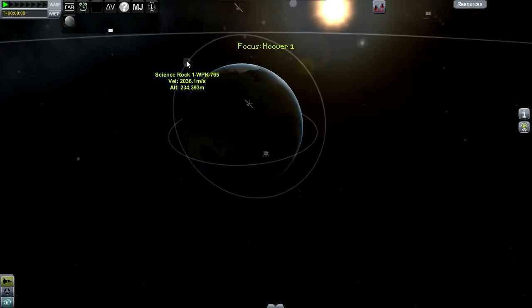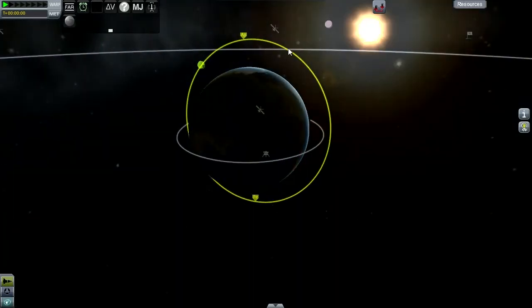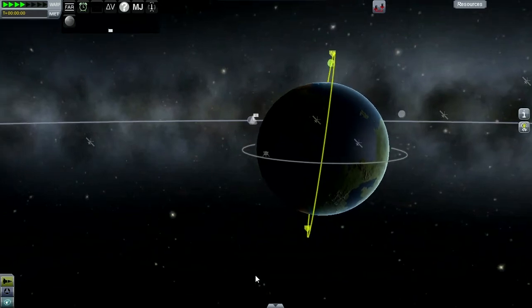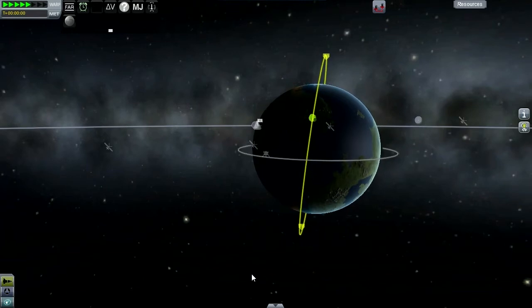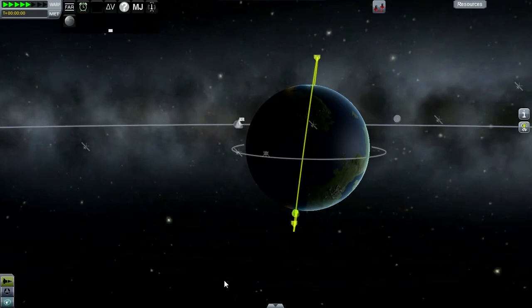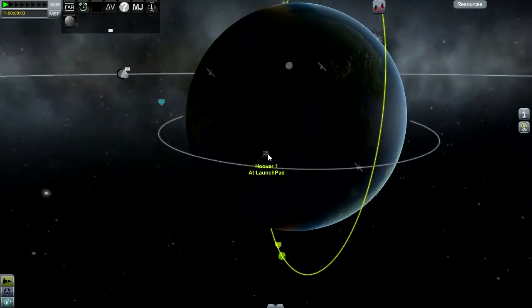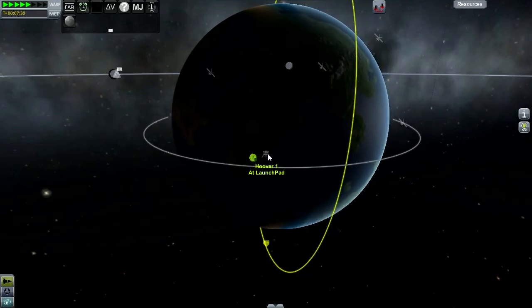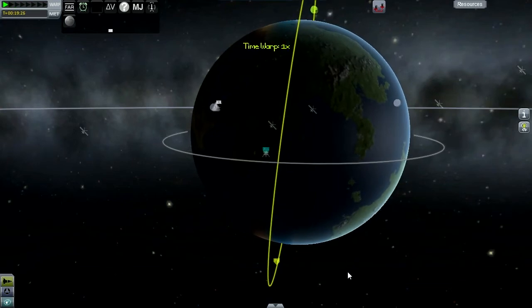Before launching, let's go ahead and set that science rock as a target. It's orbiting clockwise as seen from this point of view. I'm going to fast-forward time until the Space Center is almost, but not quite, directly below the orbit. The ship will then take off on a 180-degree heading and try to launch into the same orbit as the rock. A little bit to go... and that should be good right there.